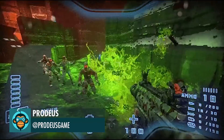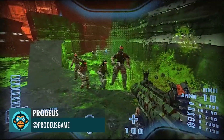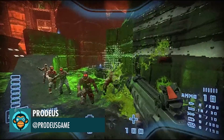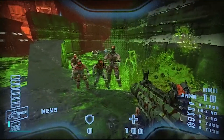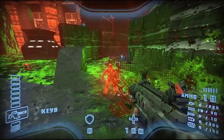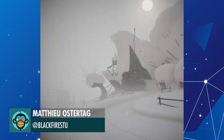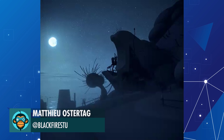Spread the green jelly before the red, by Proteus. Compilation of lighting and shading experiments using Unity 3D and URP, by Matthew.